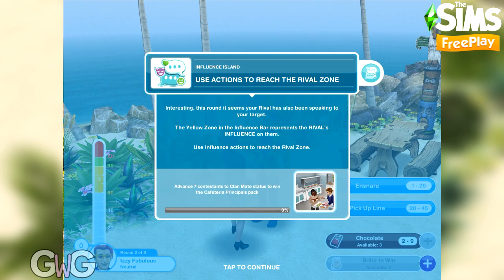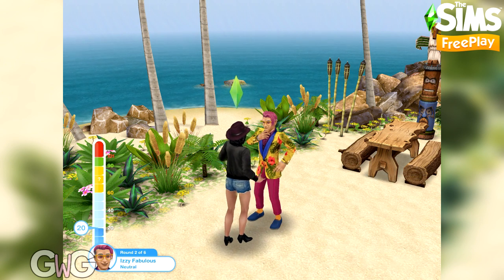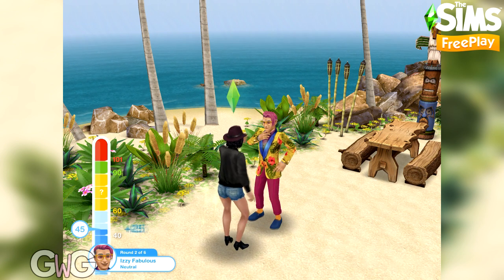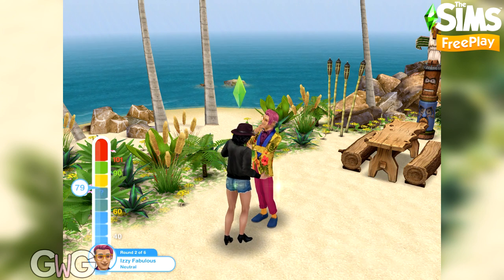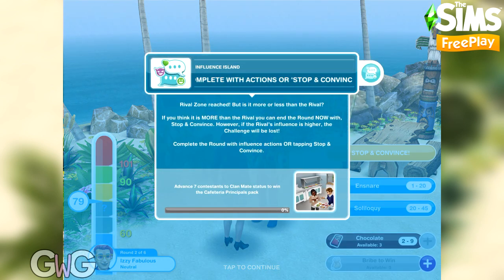Now use actions to reach the rival zone. You'll notice on the bar there is a yellow zone — this is where the rival sim has spoken to the contestant beforehand and influenced them up to a certain point. The aim here is to beat the rival and influence them more. You can either aim for the green section, or if you reach the yellow section there will be another action to complete. We've reached the yellow section, so that task is done.